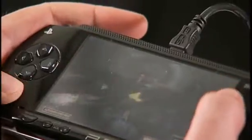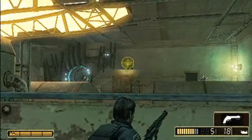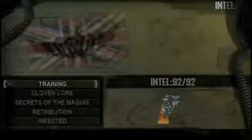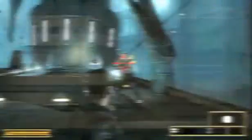A new weapon from Resistance 2 also becomes available: the HE-44 Mag, which fires rounds that can be exploded remotely. There are also new pieces of intel that become available — collect all of them and you'll unlock plasma grenades, quite handy in a tight spot.